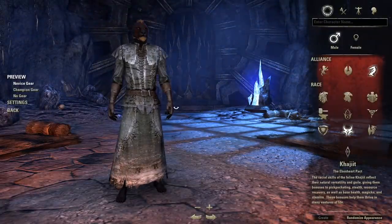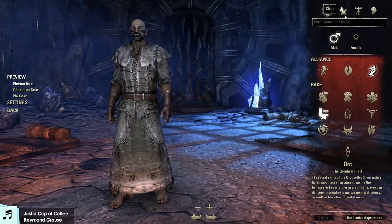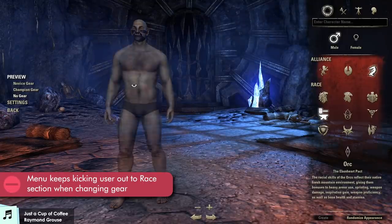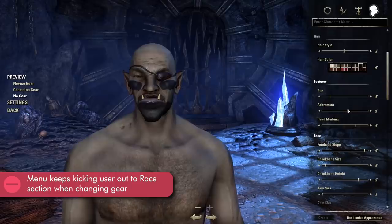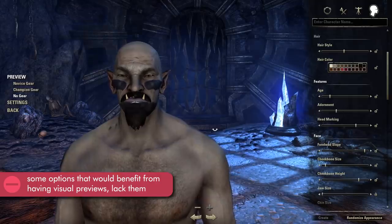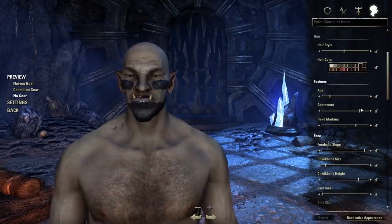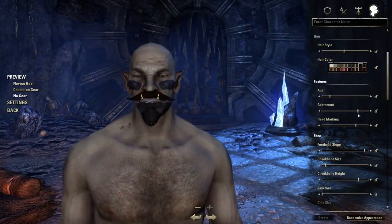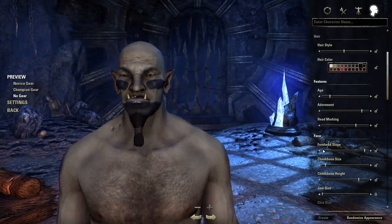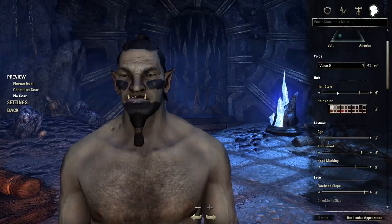So let us go over the bad. Some UI gripes. Firstly, when you select to preview gear, like the different types of gear or no gear, it knocks you back out to the race select. A bit more annoying is the Skyrim problem of having no visual previews for certain options — the hair, markings, facial hair, etc. In order to see what your options are, you have to scroll through the entire slider one option at a time, or just skip all of them whenever you just want to get to one. I think having a panel with some thumbnails of all the options is infinitely better, because you can see all your options first and not have to spend the time scrolling through them all, as that takes time and makes comparing options pretty difficult.